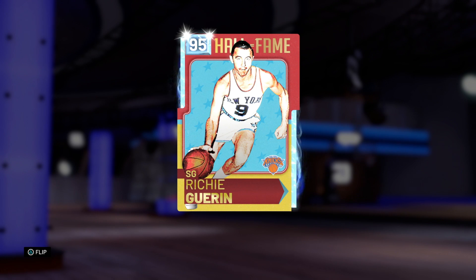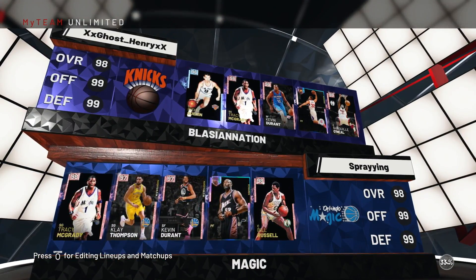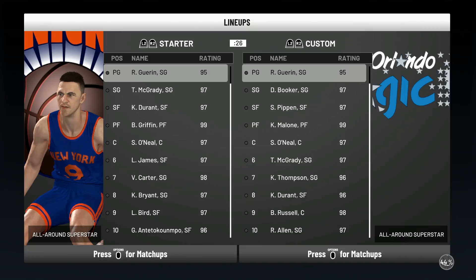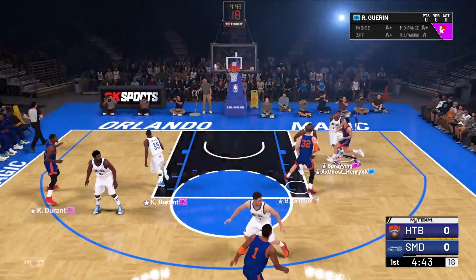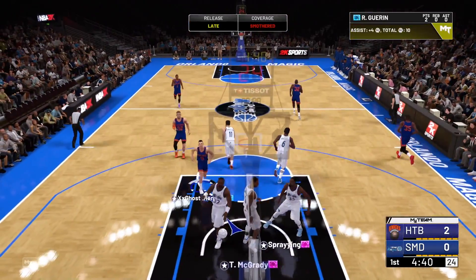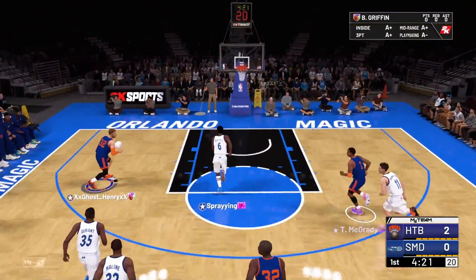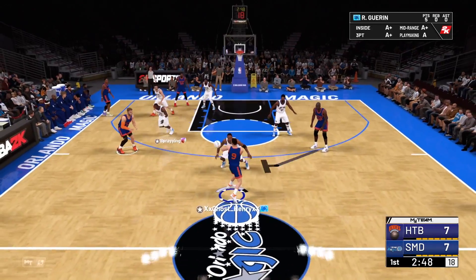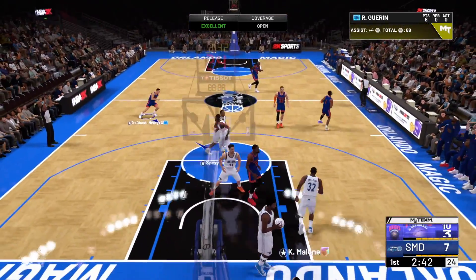Richie Guerin, I have no idea who you are, but maybe after today I'm going to remember you forever. Our matchup is a pink diamond T-Mac, Klay, Kevin Durant, Carl Malone, and Bill Russell. Unfortunately we are going to be playing an off-baller for this video. You've got T-Mac and you're off-balling — but catch and shoot for my boy, that jumper is beautiful.